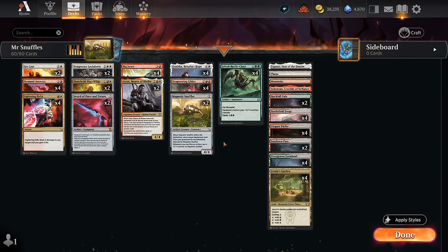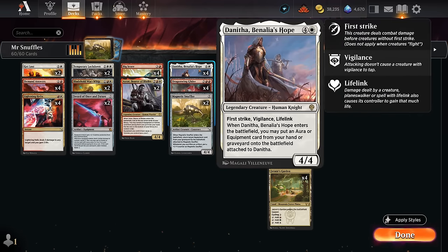Hello and welcome to another standard games video. Today we're gonna have some fun in the play queue with this Naya colored equipment deck featuring four copies of Danitha alongside the Magnetic Snuffler of all cards. Our game plan is pretty simple: discard our expensive equipment and then get them back attached to our five-mana creatures. Danitha is a five-mana 4/4 with first strike, vigilance, and lifelink.